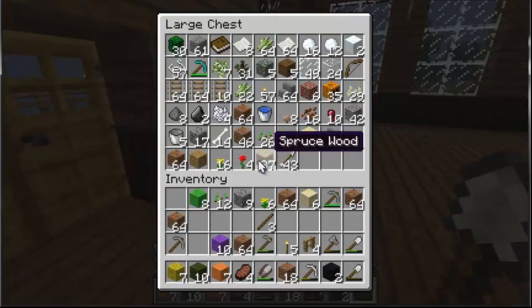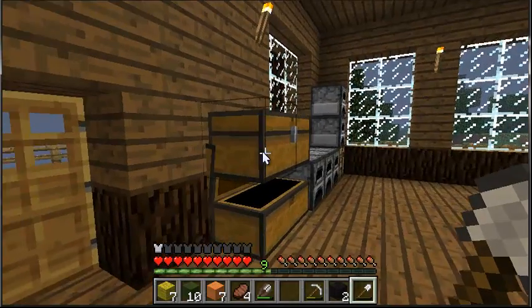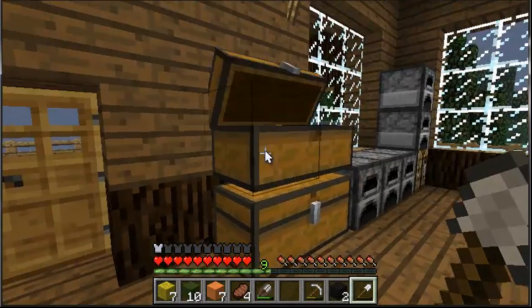A giant creeper will be made — nobody will argue, everything will be good. Does it mean we have enough green? It doesn't matter — we have green sheep, which means we can make more. Except there's a lot of templates for giant creepers, so maybe we should make something else. Let's make a giant spider — I don't think that one's been done before.